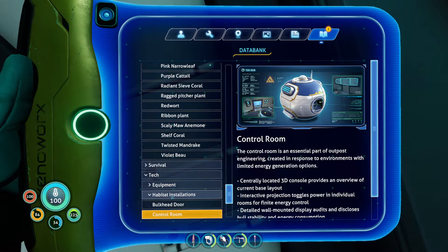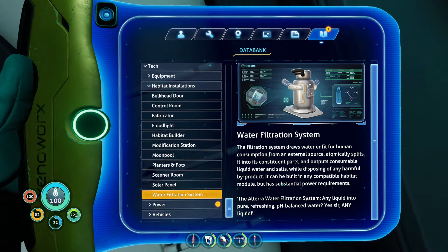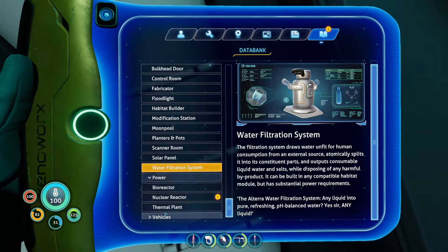I never found that the power draw requirements for most of the game was ever a huge deal — I've got two solar panels on my base and they're handling the charging. The water filtration system does draw a decent amount of power though, so that's sort of helpful for that. It outputs drinkable water and salt, which you can use the salt to make more water if I'm not mistaken. It disposes of harmful byproduct and does have substantial power requirements. Maybe if I had a really deep underwater base in a cave, power requirements would be a little more something I need to look into.